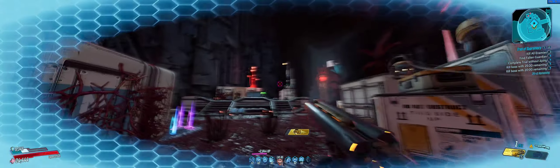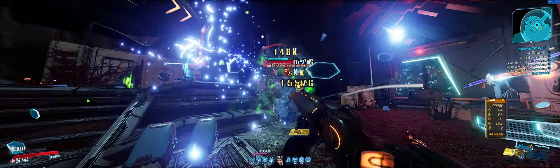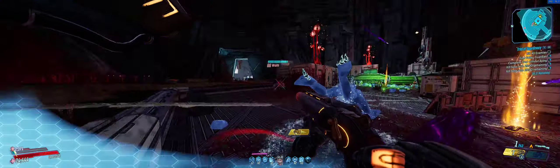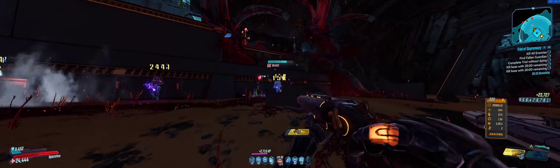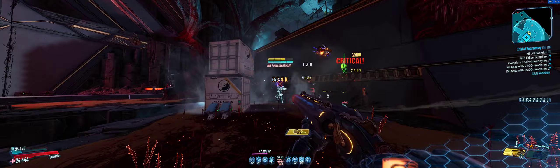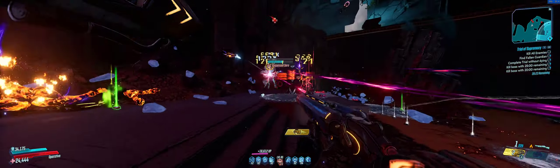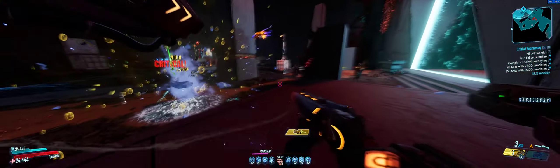Prior to the new skill tree, if you want to do a speedrun with Zane, the optimal way is to do a heavy build — rocket launchers and that kind of thing. Zane is really, really good at that. It used to be his biggest DPS build: heavy builds where you use Playing Dirty, doubling up rocket damage, Violent Violence and Violent Momentum to just jack the damage all the way up.